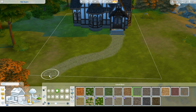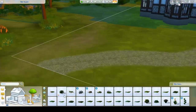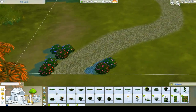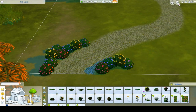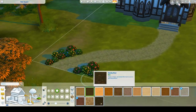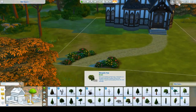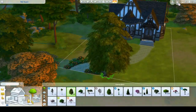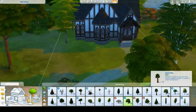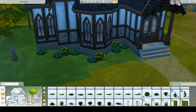I did go back and forth a few times on a few different designs for the outside and the inside, but it does look really cute. You can download this house on the gallery, but unfortunately the screenshot you'll see on the gallery is not great — you can't really see the house that well, the yard is kind of blocking it. So it may not look like a great house, but I think it's super cute on the inside. My Origin ID is simqueen1992, so you can definitely download it there if you'd like.